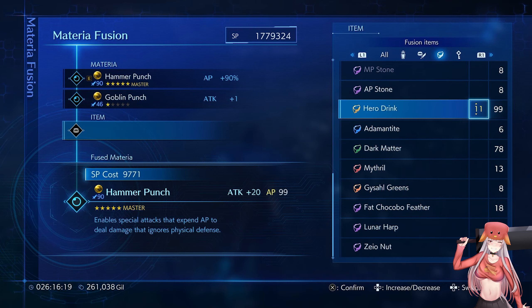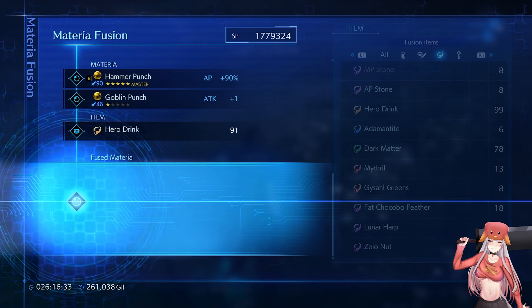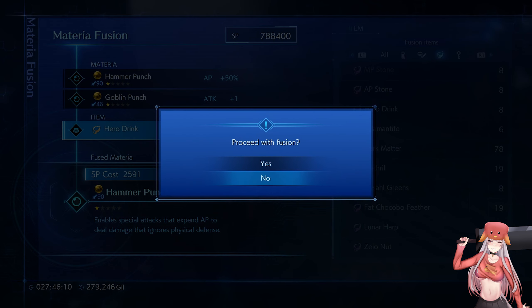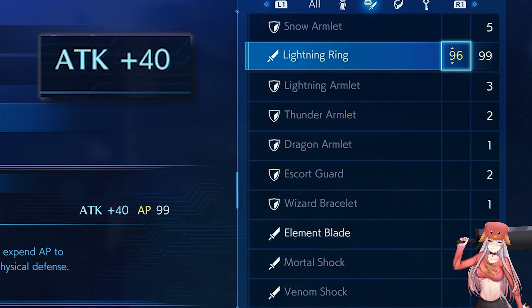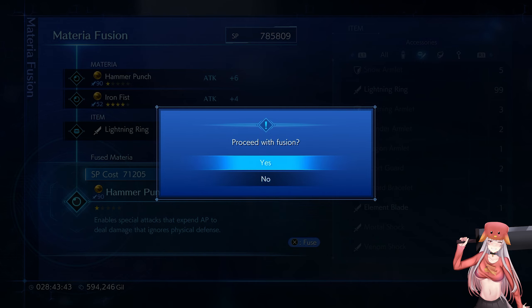To max out our materia with 100 attack in one fusion, we can fuse it with a bunch of hero drinks. Another option is to fuse it with one hero drink instead, changing the stat from AP to attack. Then we can fuse it again with lower level items to increase the attack, although doing it this way